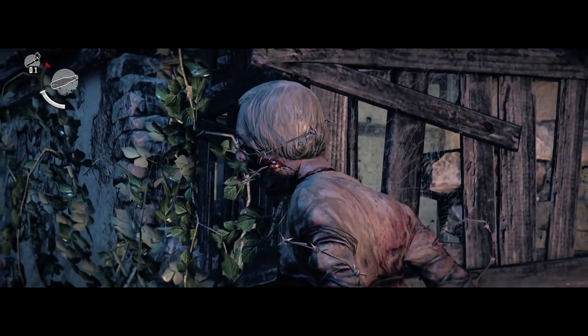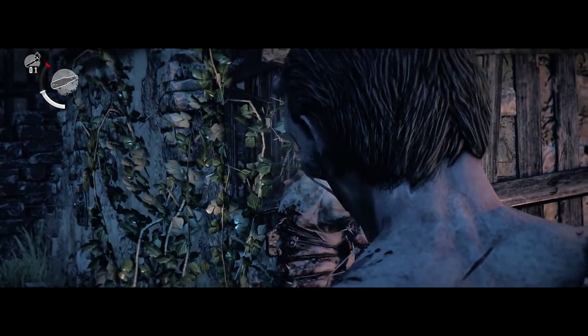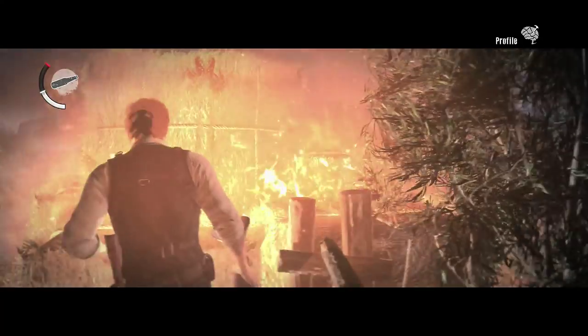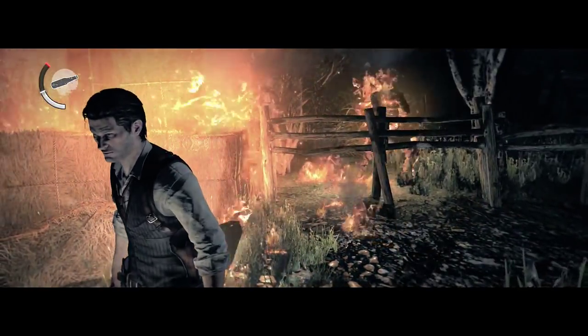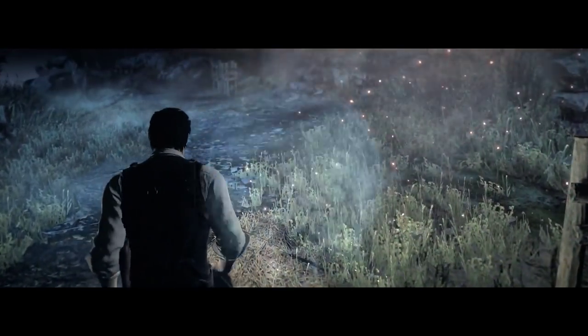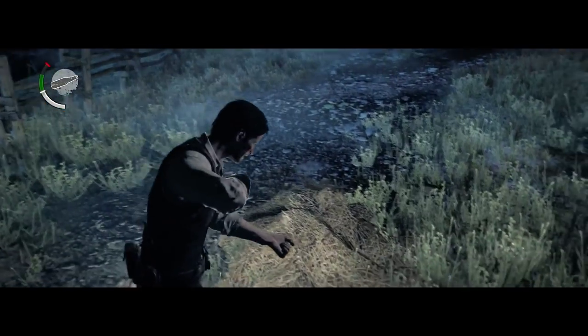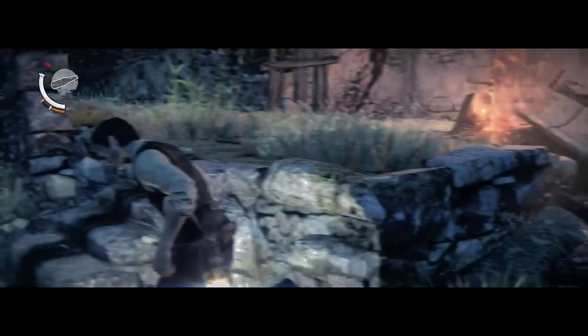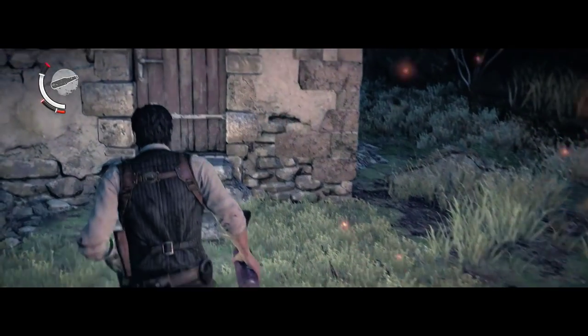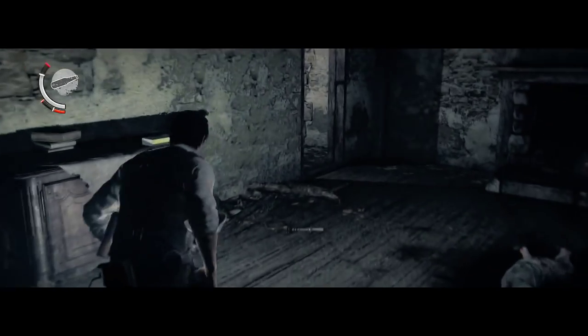I still don't quite understand why the light from the lighthouse makes them turn into monsters — I don't think that's ever explained. We're going to lure these two enemies here, make them follow you. As you can see they move a lot faster in Akumu difficulty. Burn this stack of hay and as they approach it they will burn as well, knocking both of them down without any problems. He dropped a syringe, which is actually pointless in Akumu difficulty because if you get hit even just once you die — no syringe is going to save your life.